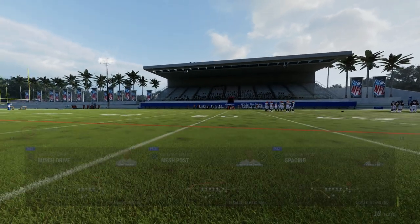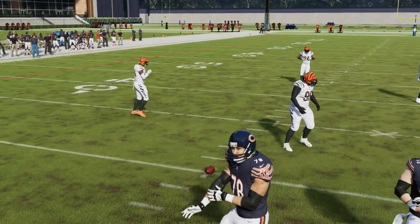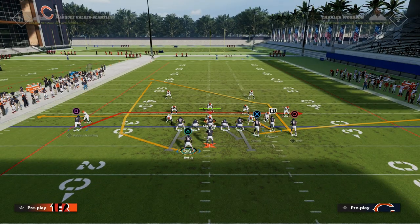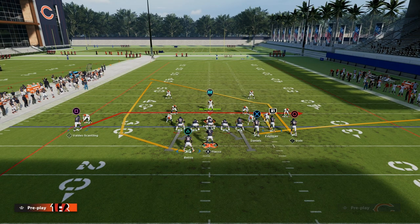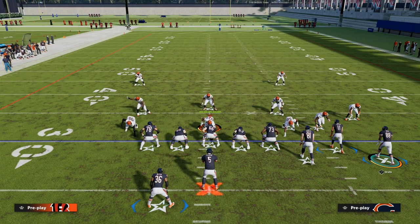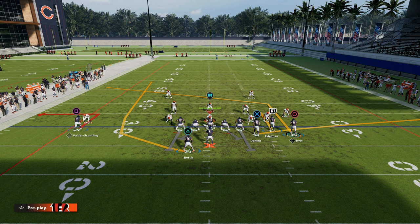The play is Mesh Post that we're going to be taking a look at today, and this is super effective. We're going to be utilizing this play in a specific way. Generally speaking, you want to run this with your bunch to the wide side of the field. The setup I want to focus on today is this hitch to the slot receiver, an out route to the solo receiver, and then you can leave the post route or put him on a hot route master or slot apprentice post, which makes that post route a little sharper and more effective against both man and zone coverage.